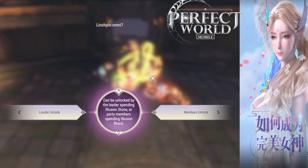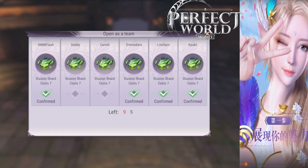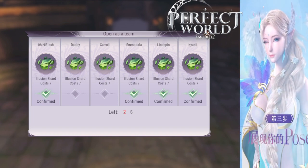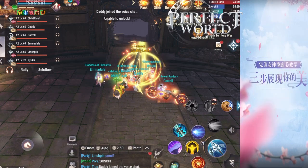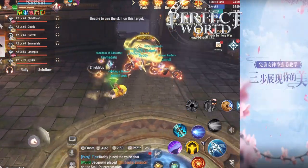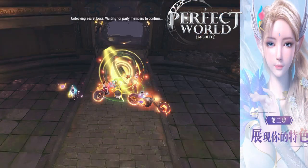The leader of the dungeon can open up the hidden boss, and it costs seven Illusion Shards for each person. So the trick is to go to the auction, go to the stall, and pick up as many Illusion Shards as possible before the next Cultivation Dungeon. And once you do that, if they're 11k, it will cost you about 77k to enter this one time. And whatever you get is gonna be worth more than 77k.